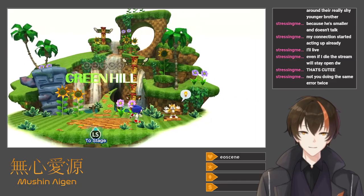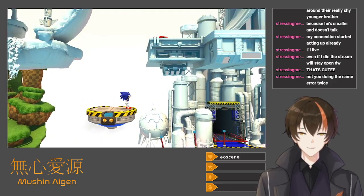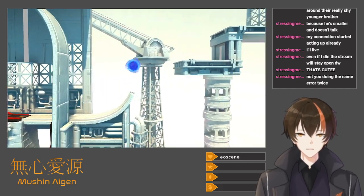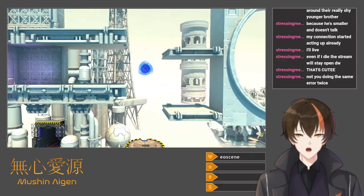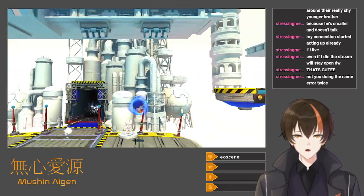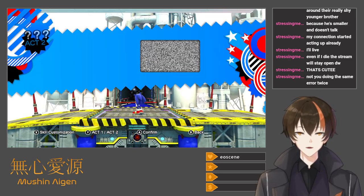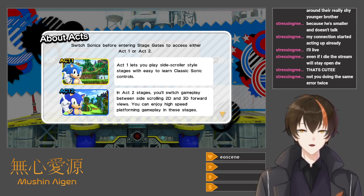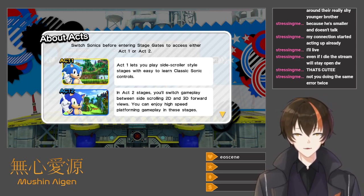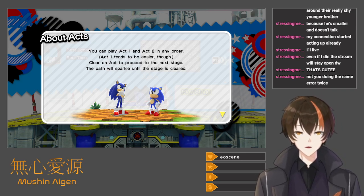There was a 3DS version of this game that I played — it was fun but a lot more bare bones. I actually haven't played... try to find it. The question is — right, it's talking about Chemical Plant. This is the Chemical Plant from Sonic 2. Amy's in here, which is interesting because she's from Sonic CD, which is basically the other Sonic 2. Switch Sonics before entering stage gates to access the other Act 1 or Act 2. Act 1 tends to be easier though. Proceeding to the next stage with half the sparkle until the stage is cleared.